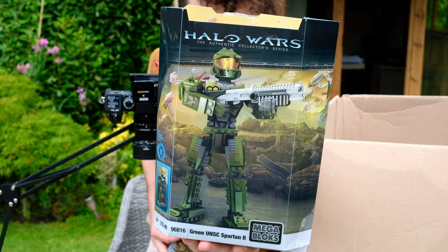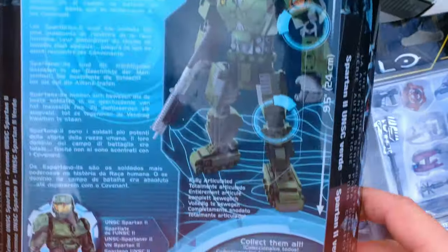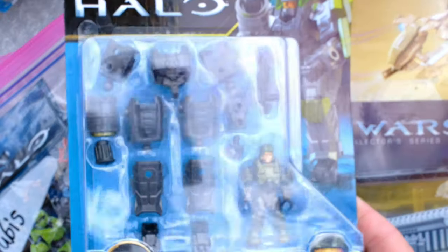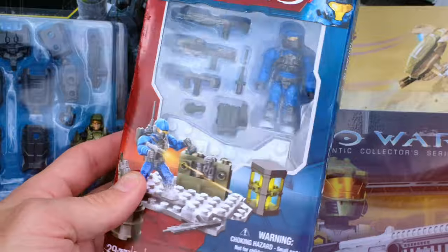The green UNSC Spartan 2 — back in the day when Halo Mega was starting up, they had these amazing buildable figures with a dope backdrop as well. We've got some Anubis Halo Universe Series 2, Mark 1 Prototype Suit. This was what I was really excited about — I'm definitely keeping that sealed. The original Versus Snowbound Weapon Pack 2, a real icon of a set.